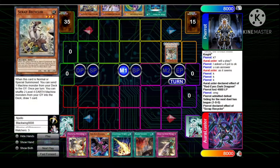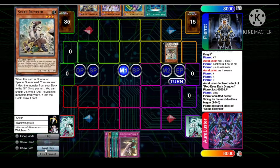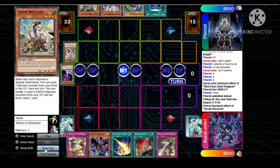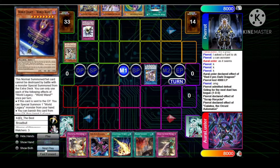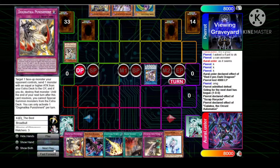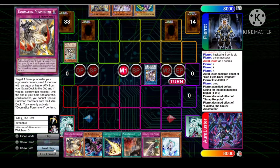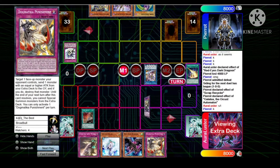Pierre will definitely get boosted with Scrap Raptor coming out. Scrap Recycler's effect sends World Wand — Wand special summons Nightmare, goes into Galatea. Galatea shuffles back the Wand to set the Crescendo. He sets the Book of Moon and passes.